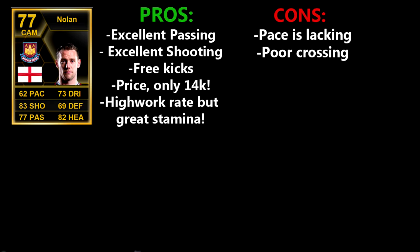Usually when you have a high attacking work rate, you run out of stamina pretty easily — but this guy is a machine. His cons are that his pace is lacking at only 62, and he has poor crossing. I couldn't really think of many cons for this guy, so those are two pretty average cons. He is a great player.